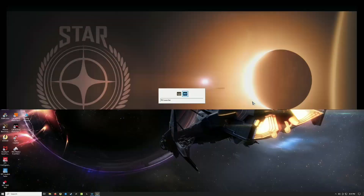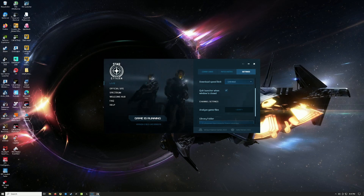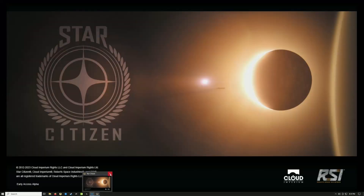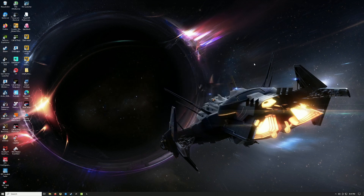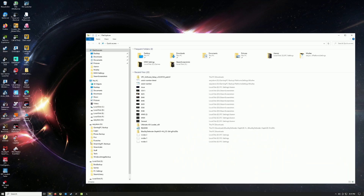So to fix this problem, what we're going to do is close the game first. You can hold Alt+Tab to bring you to the desktop and close it from there. Now what I will do is try to delete everything. Let's close that and I'll go to my game folder - I think it's here.